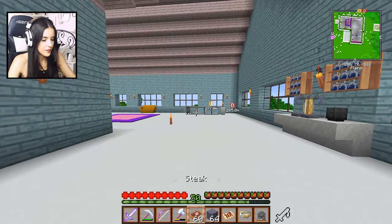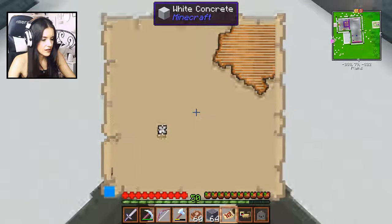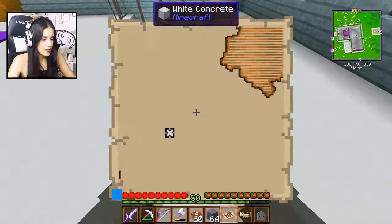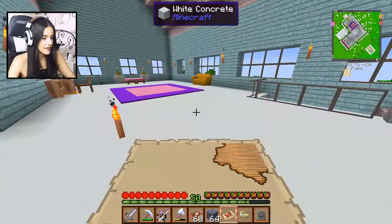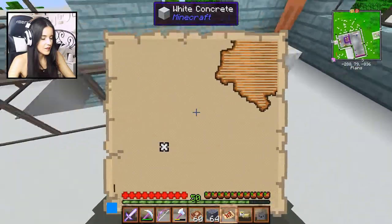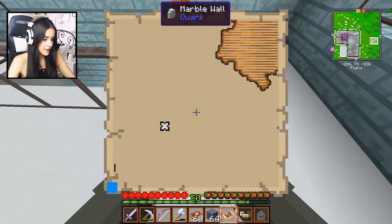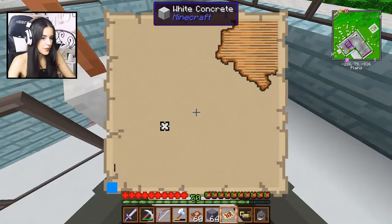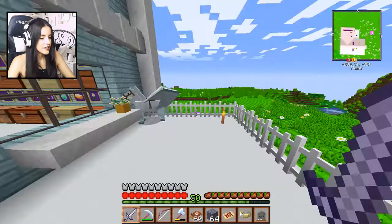Alright, here it is — the buried treasure map! I have no idea if it's close. Oh wait, is that me? That's the X. Okay, I'm the little blue dot. I think the maps just don't work really well with my texture pack. So I'm at the bottom left, which means I need to go northeast — that way. Hopefully I'm not too far.